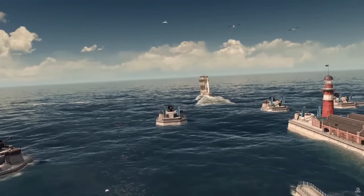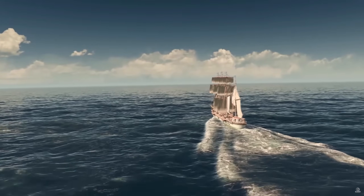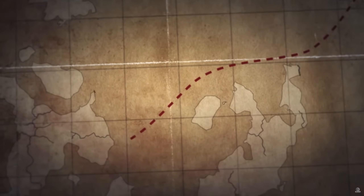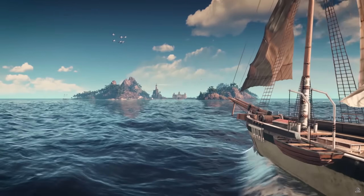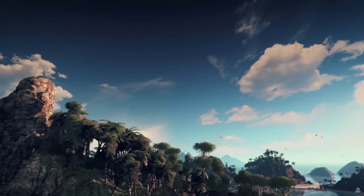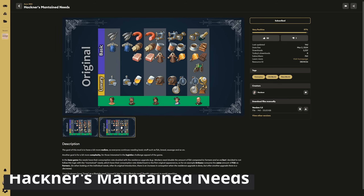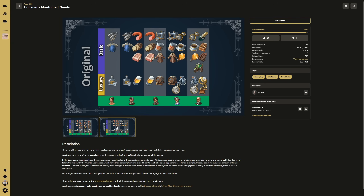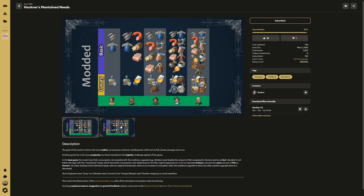I have two different options for you. I don't recommend playing with both at the same time, but choose whichever one you like the most. Let's get started with the first one: Hackner's Maintained Needs. Hackner has brought us a mod that harkens back to the older Anno titles. Anno 1800 was the first in the series, other than the synthetics DLC for Anno 2205, where you did not have to maintain the same needs all the way through your different residential tiers.